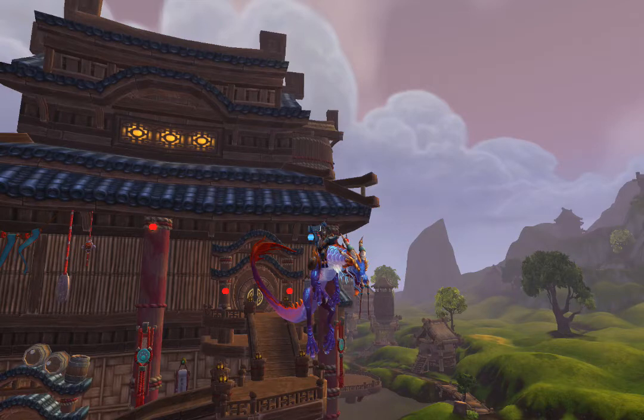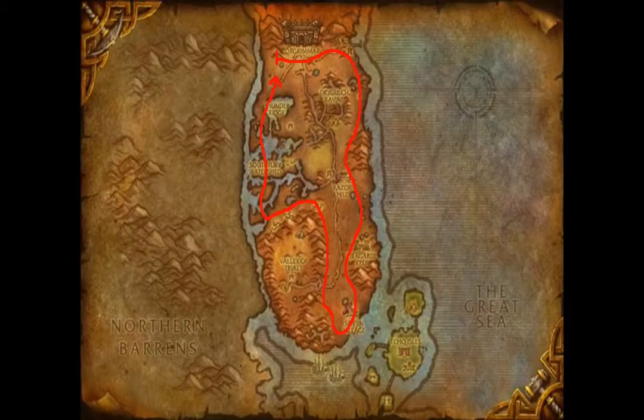On your screen you should see a map of Durotar. This guide is going to show you the starting level zone for mining for the Horde, then Alliance, then neutral zones. In Durotar you're going to be mining copper ore from level 1 to 50. Basically you're going to go around the outskirts of Durotar, skip the Valley of Trials, and just keep going around. It'll take you about two passes to get all the copper ore you need from level 1 to 50.